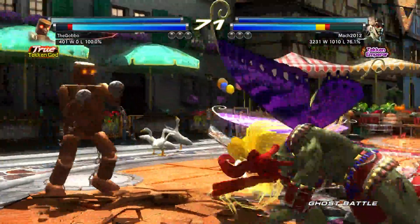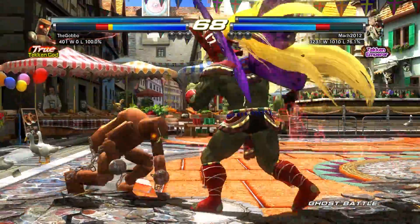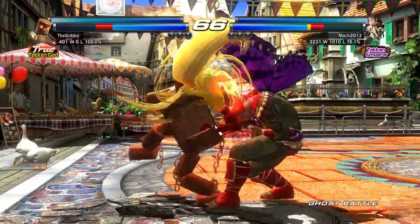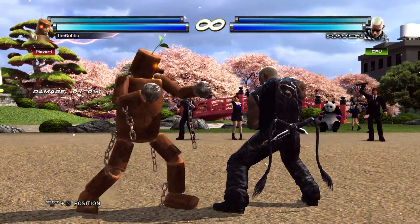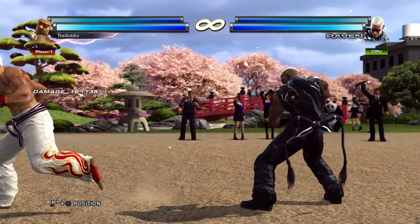But how do I do that? So I started brainstorming. Mokujin is pretty unique in Tag 2, thanks to the bounce system, the intricate combo system, and also his static frame.